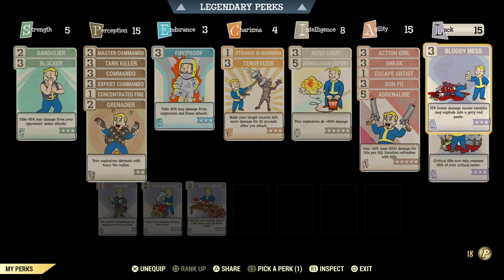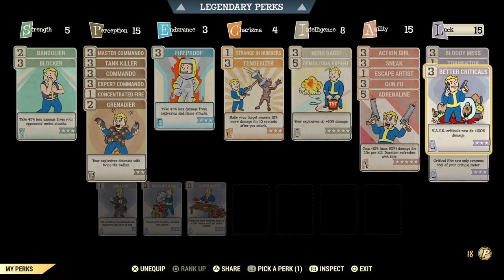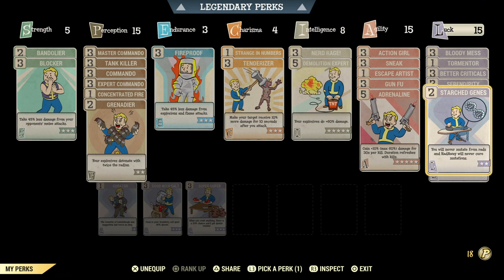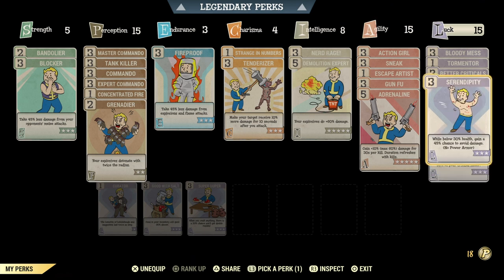In luck, it's pretty standard — we have Bloody Mess for more damage, Tormentor to cripple the Scorched Beast's wing, which is really useful in the Scorched Beast Queen fight, Better Criticals to do more damage with criticals, Serendipity because we are low health, Strange in Numbers to keep our mutations, and Four Leaf Clover for more critical charge. You can switch up Serendipity for something else that you think would be useful for your build.